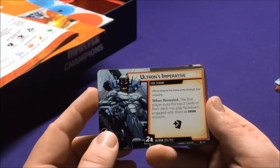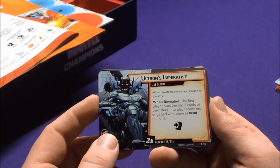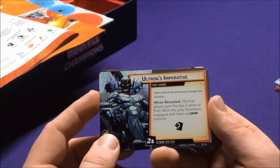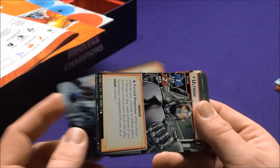The Ultron Imperative: Ultron directs his drone armies through hive circuitry. When revealed, the first player puts the top two cards of their deck face down as drone minions. And that wraps up Ultron.